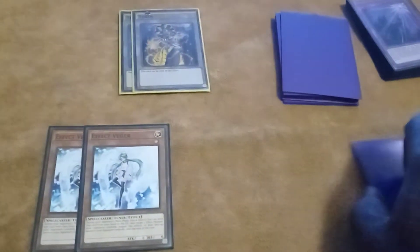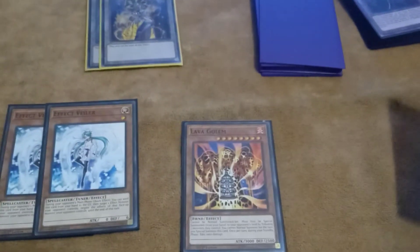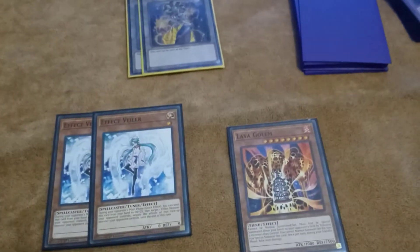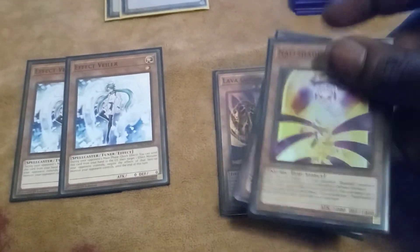Side deck: Sarduk, Lava Golem — I like Lava Golem but it's subject to change — Ash Blossom, and Aerial. Aerial is my own tech choice; it's like an advanced DD Crow slash Called by the Grave. Two Veilers and two Dingdongs — might bump that up to three, don't know yet.